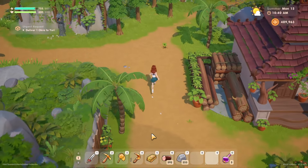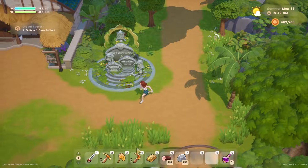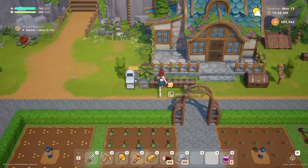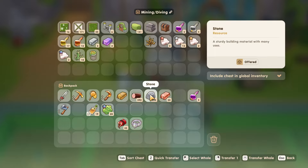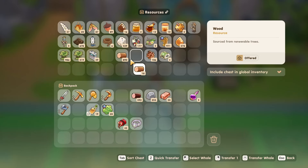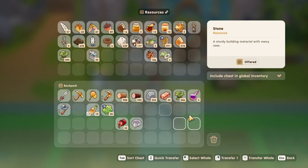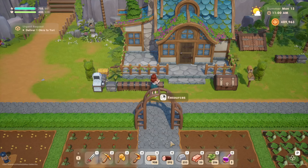If I get more animals, it makes automating things more worthwhile — oh, I do have a lot of bronze. I duped it, I forgot about that. We need to make more gold. If there's more animals that go with it, automating things like the mayo and the wool makes more sense.